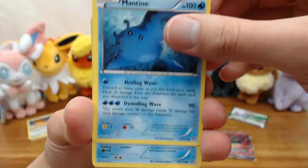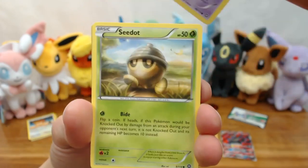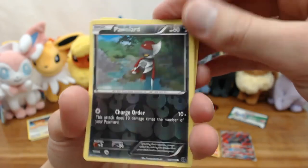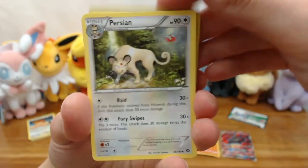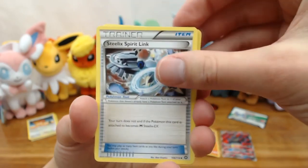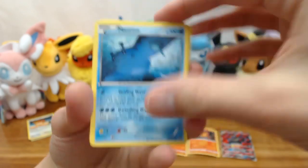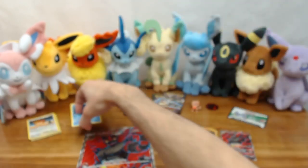Now Steam Siege: we got Mantine, Shellos, Merill, Drifloon, Seedot, Poignard as the reverse holo, then Persian, Sheldon, Steelix, Spirit Link, and Yanmega as our rare. Not looking good so far.